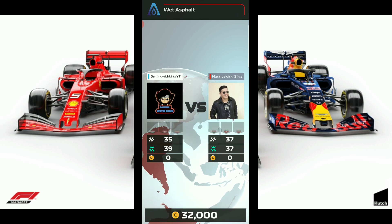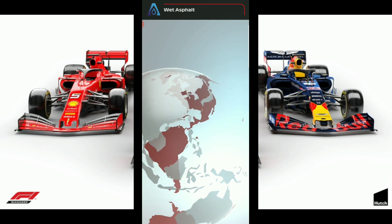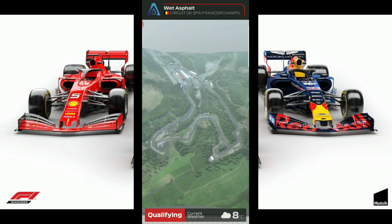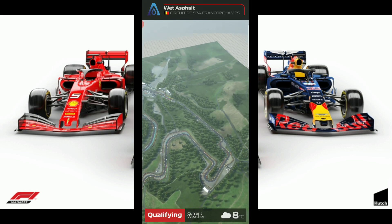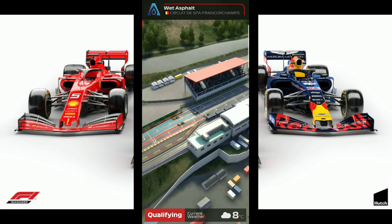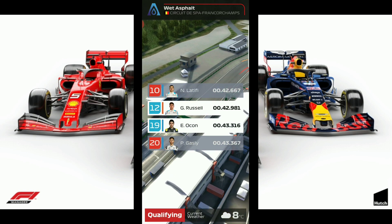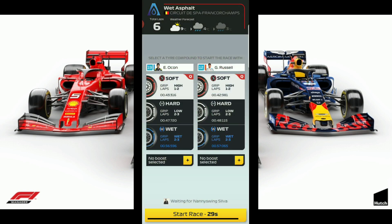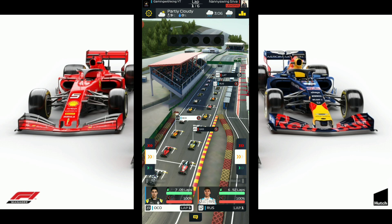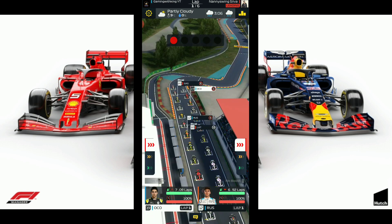Remember to subscribe to the channel, turn on post notifications if you're not yet subscribed, and also hit the like button. We're on the Spa — one of my favorite tracks. It's going to be a dry qualifier — that's going to be bad news for us. We wanted a wet qualifier so our drivers could perform with their wetness ability boost. It's going to be a dry into wet race, so we're going to start off with soft tires. You always want to use soft tires for the Spa.